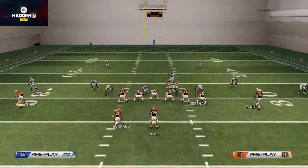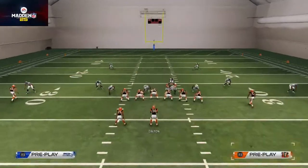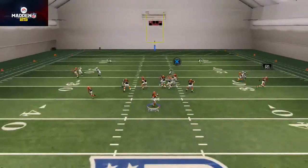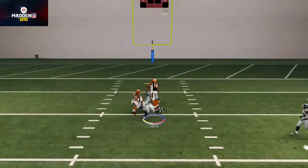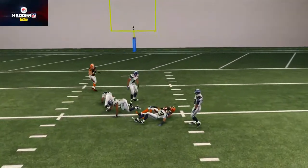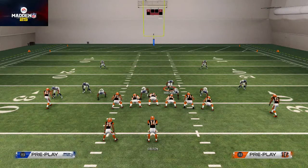Remember, out of this formation you always have four verticals and PA receiver in — both great plays, but I really like the trips. I would probably put the mesh, the slip screen, the shallow cross, and the PA receiver in as my audibles and work those four plays. That's how I beat cover three, cover four, and cover two from the shallow cross out of the Packer Y Trips Weak. Check that play out and we'll hit you guys tomorrow with a blitz beater.